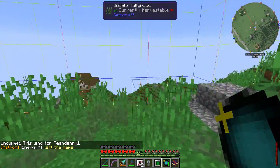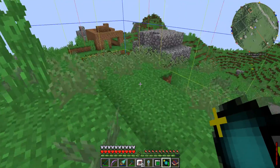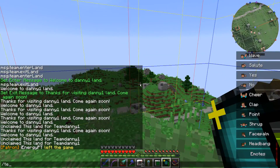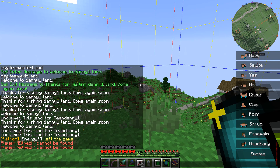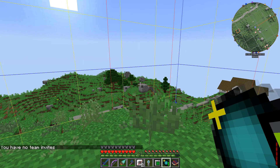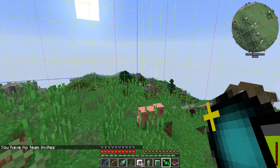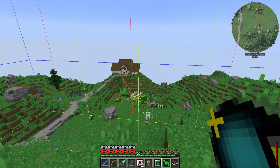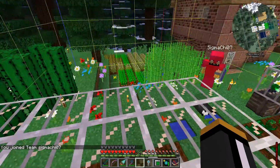So if I want to invite someone to my team — because I want someone else to be able to break blocks in my claim, open doors, or whatever — I can do team invite and then the name of the player. Let's say I want to add Alpac to my team. The player has to be online. Then that person, when they go into team invites, will see a list of the teams they've been invited to, and they can click on the team in chat to confirm the invite and join. It says 'new invite to team Sigma' and now they've joined.